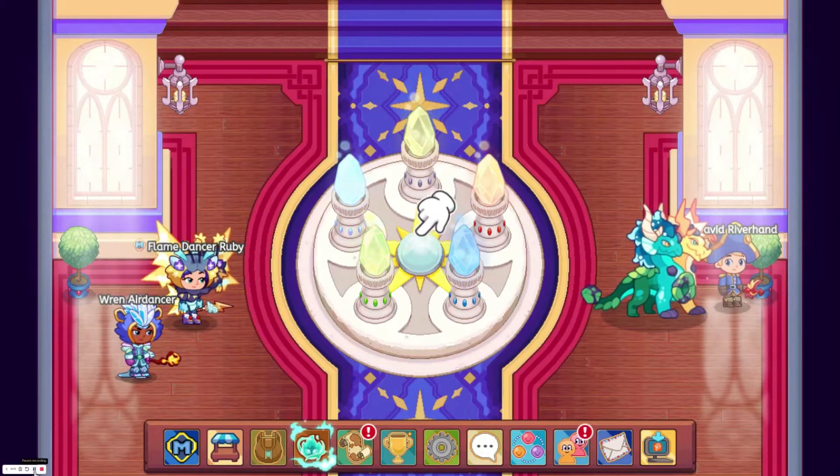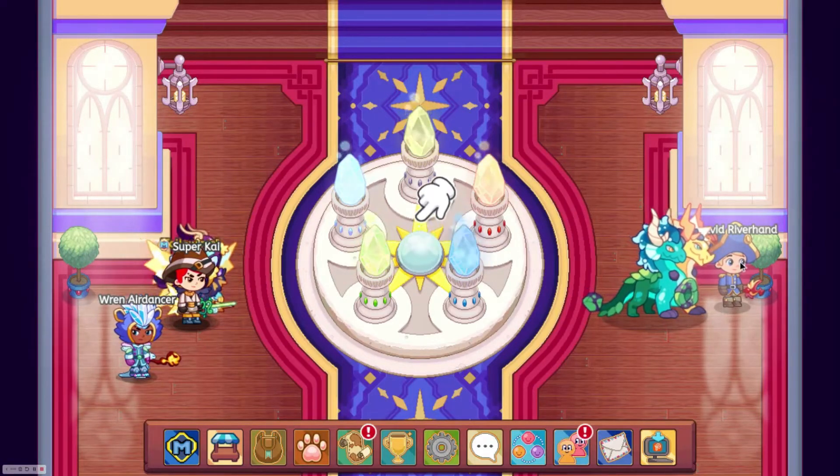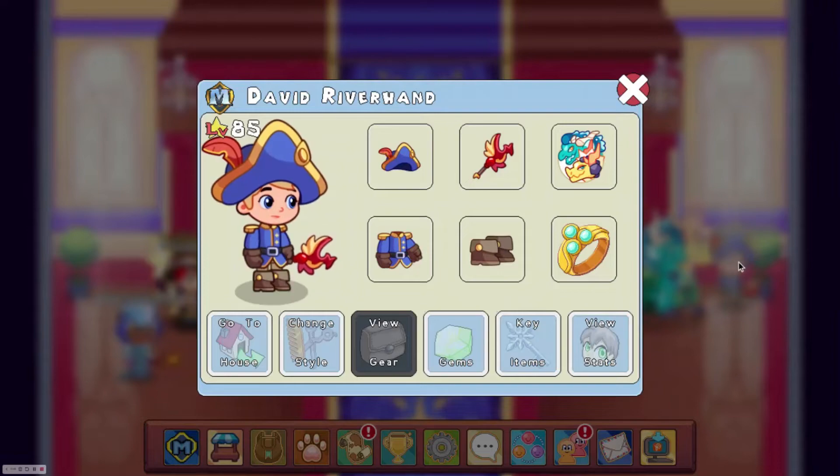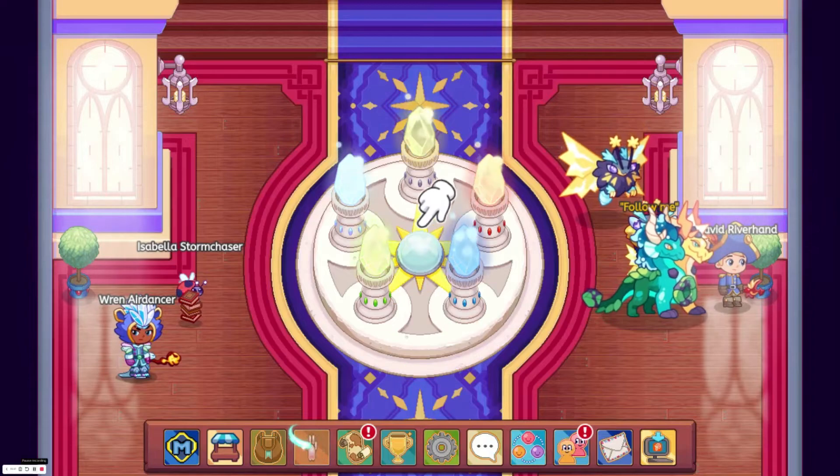Those ones are pretty easy, but the Puppet Master is a lot harder. The first thing you're going to want to do is make sure you're on at least level 90. The Puppet Master is guaranteed to be on level 100, which is why I have not yet beaten the Puppet Master on this account. You also want to have your pets on level 90 or above.